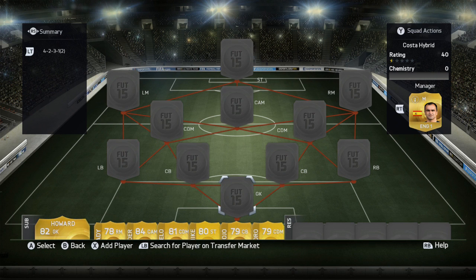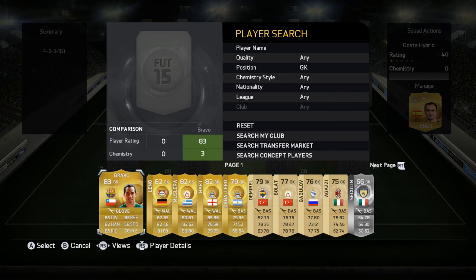If you guys are looking for cheap coins, do check the description for YouTube coins, and they're also selling Microsoft points and PSN cards. Also if you're looking for cheap PC games, check out the link in the description for G2A.